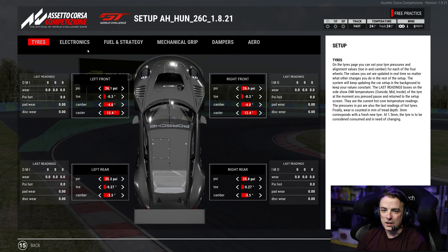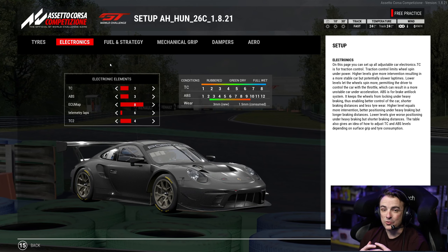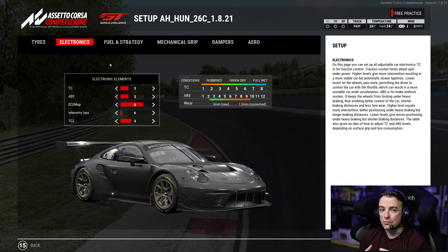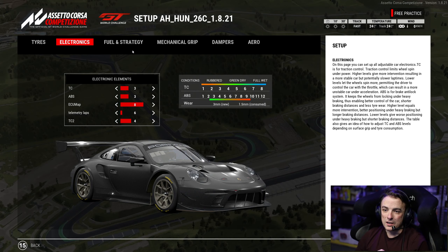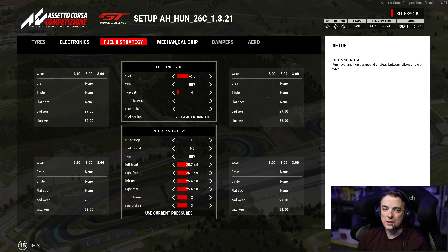Electronics: TC at three and four. If you're really smooth on the throttle you can go down to three and three, or maybe even two and three. I'm not that smooth so three and four is where I ended up. 46 liters of fuel this week was enough to get me a full 25-minute stint given my fuel use.